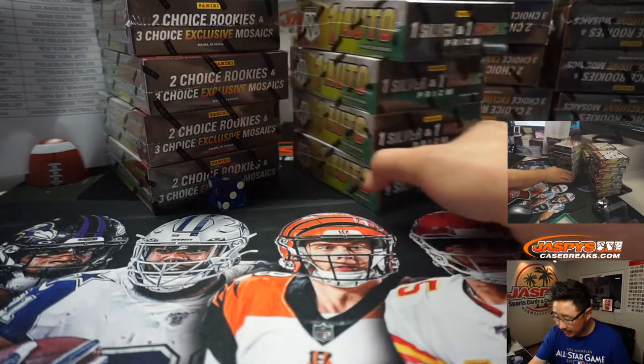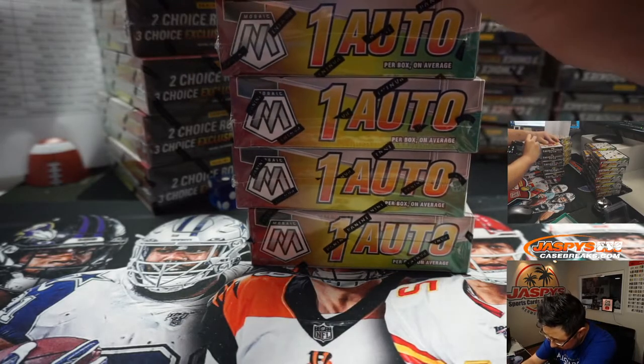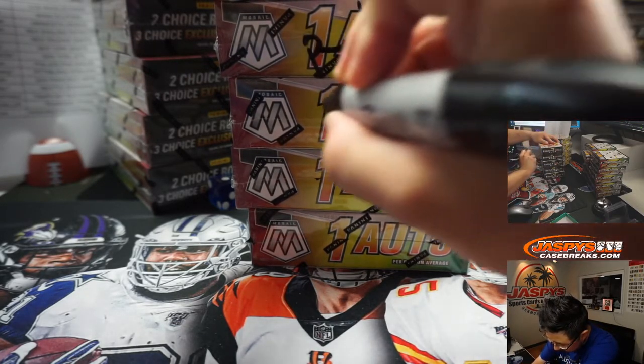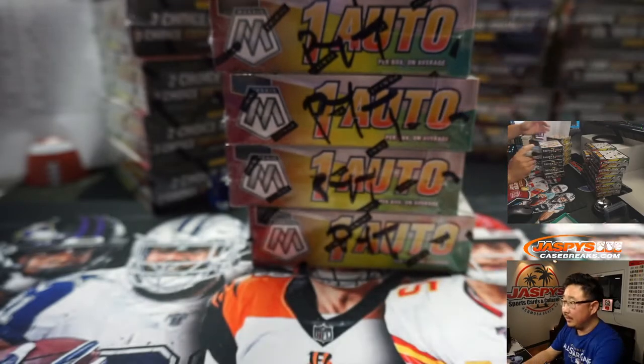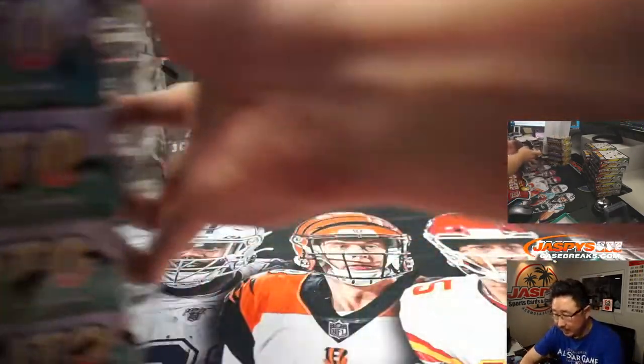So these we will save for next time. In fact, I'm going to write PYT on them so we know that they're for pick your team breaks. You can see PYT all along the side here. There's a good chance these boxes may be mixed up a little bit, but I suppose it adds a little more randomness to it.